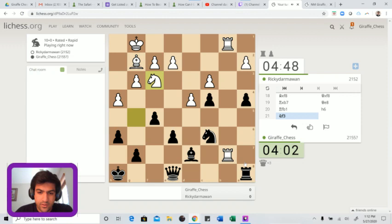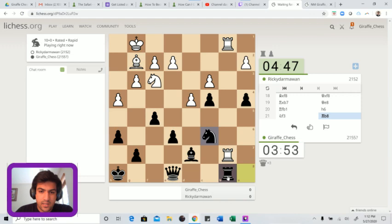He goes back. Rook b8 offers to trade, and offering to trade seems like the right approach - trading my bad rook for one of his good ones, getting closer to victory. The more we can trade, the closer we are to the finish line. And luckily there are no back rank threats now because h6 created what they call the 'luft' square for the king - that's the first German word I learned: luft. And zugzwang. We can trade down and go for a simplified easy ending.